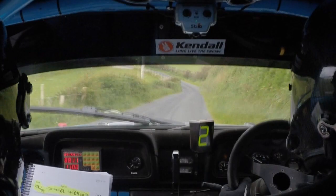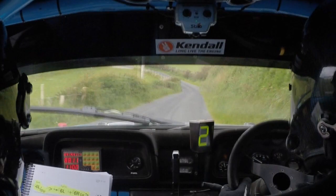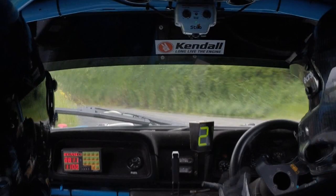Six right here. Now go 60 downhill for me. 60 down — you've got a four left over it. Tightens into a tight six left, don't cut. Tightens up. And a six right long, tightens up. Six right here — it's long as it tightens up. Then go 40 out of it. Tightens up, and now go. Flat crest okay.